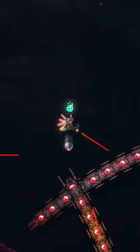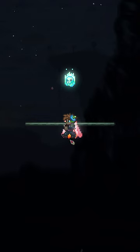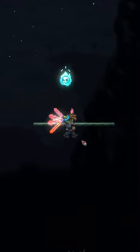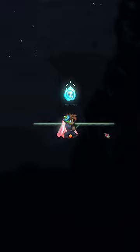Ever found lasers annoying? Well, there's a way to fix that. You can do this by clipping your character into a block like this. Essentially, you place down a platform, hook into it, and then use block swap to replace the platform with a block.